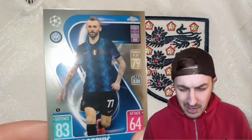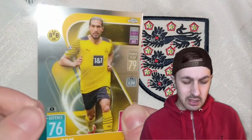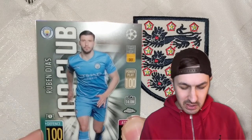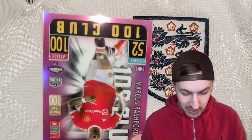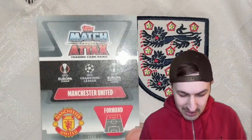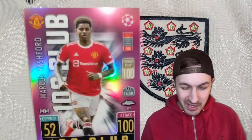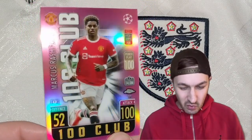Marcelo Brozovic, Inter Milan. Emre Can, Borussia Dortmund — the 100 club. Ruben Dias, who I believe to be the best centre-half in the Premier League — well, it's Virgil van Dijk, isn't it? And it's another one — it is Marcus Rashford, right next to that England badge. You love to see it. It is number 2 of 99. It's not quite a colour match — it's the pink on red — but still, that's a lovely lovely card. Marcus Rashford.